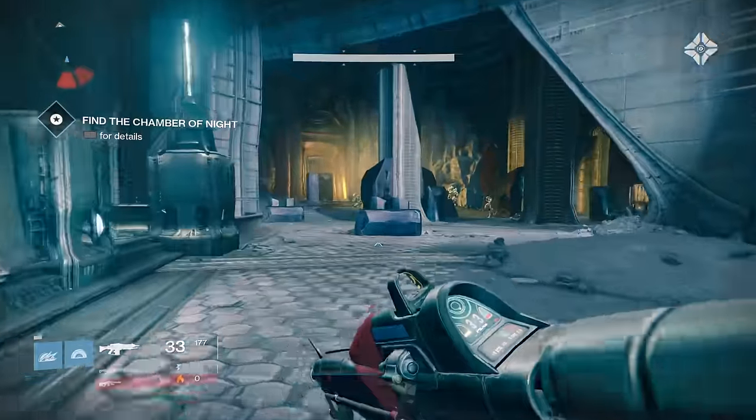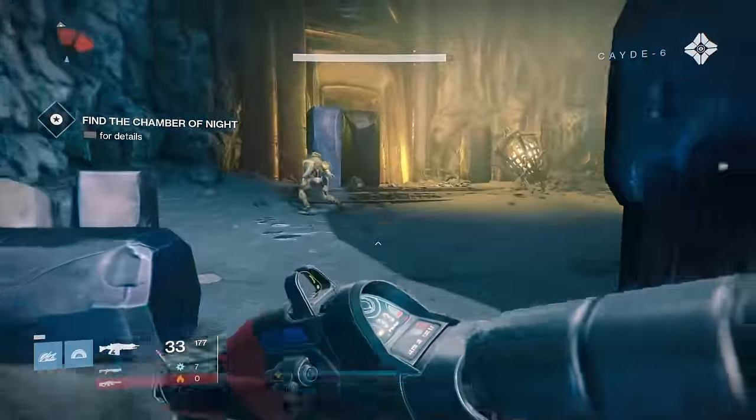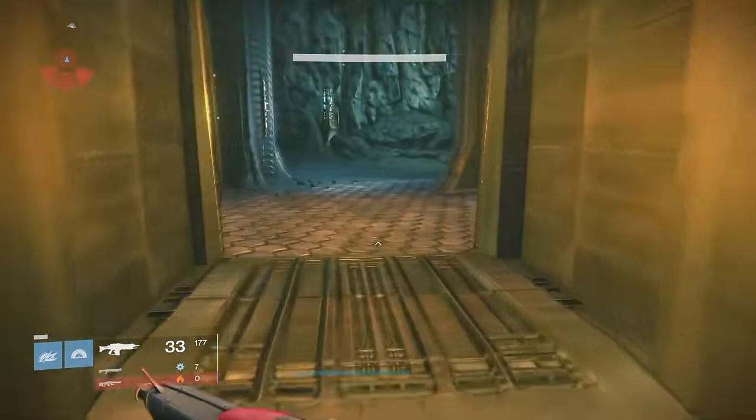You can get the Black Spindle by completing an alternate ending to the Lost to Light story mission. You can do this when and only when this particular mission is featured as the daily heroic.